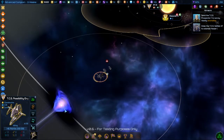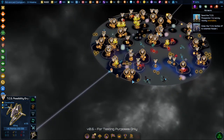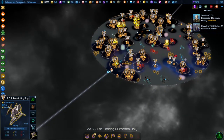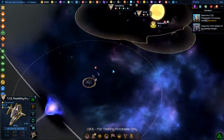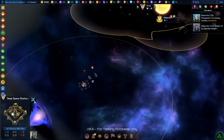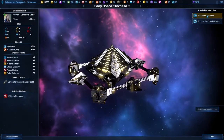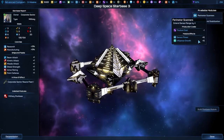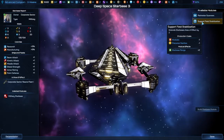The third type of starbase is military, and they're best used for defense. If you put a military starbase at the entry of every sector, you'll be much better defended. Just click on military, and when you go to manage, your ability to do anything else has been cut off once you go military.